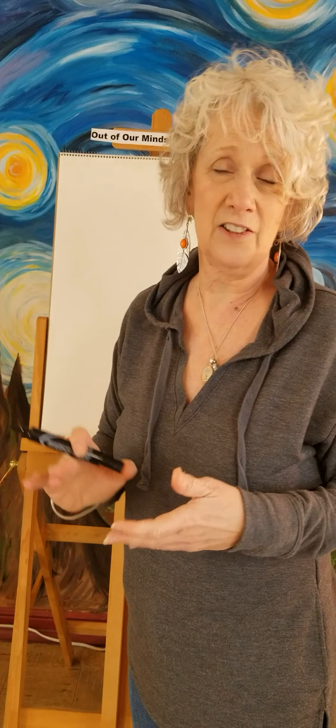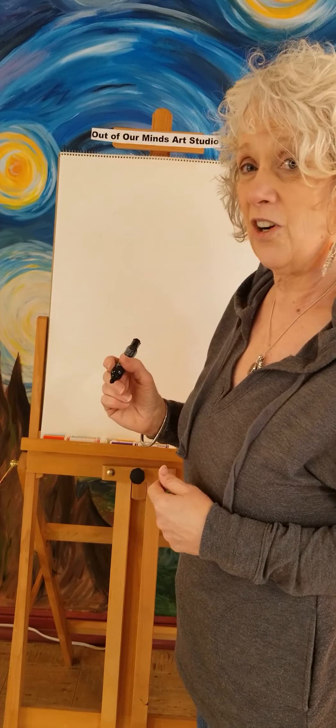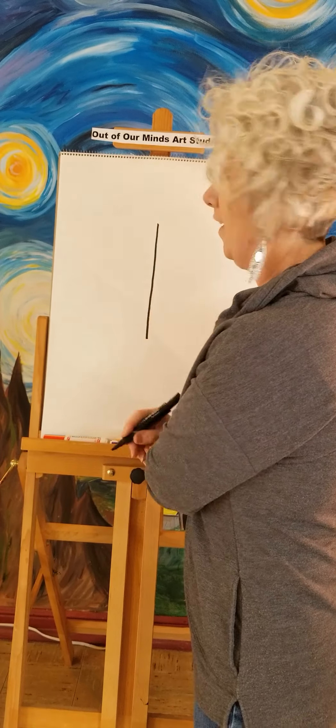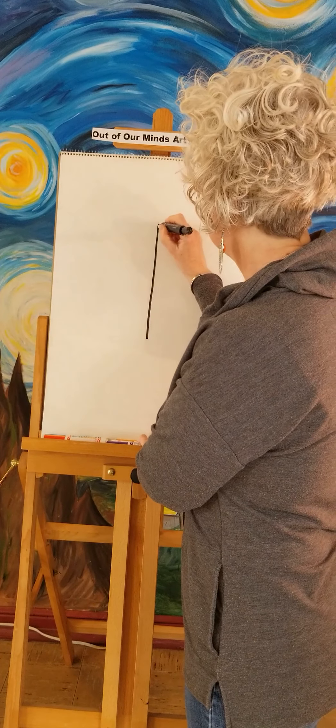Grab your pencils, pens, paper, crayons, markers, colored pencils — whatever you have — and let's draw together. We're gonna start out with our sailboat. First, we're gonna draw one big long line that's kind of the pole that goes up the middle of the sailboat, and then we're going to do the sail.